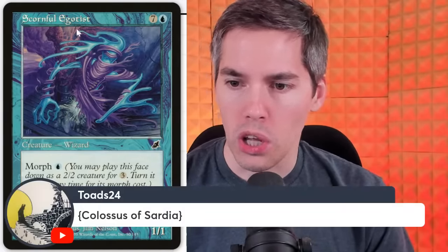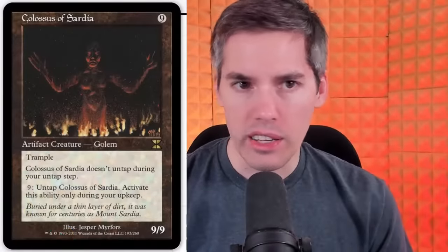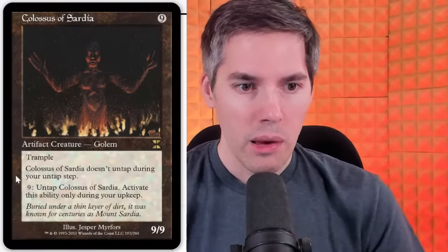Next we've got the Colossus of Sardia — a 9-mana 9/9 trampling Golem. Not too bad off the start, but it doesn't untap during your untap step, and then you need 9 mana to untap it, activatable only during your upkeep. So I play this card out, I get to attack at least once, and then I'm basically tapping myself out to untap it again. Buried under a thin layer of dirt, known as Mount Sardia — should have just stayed a mountain.